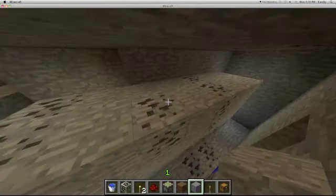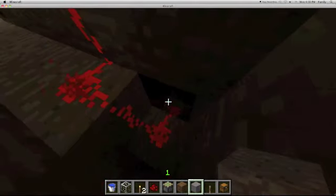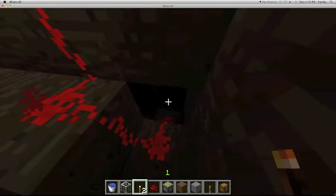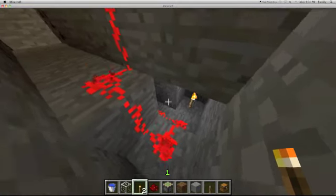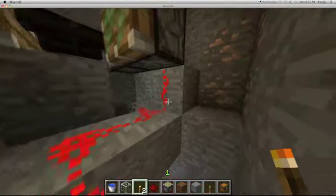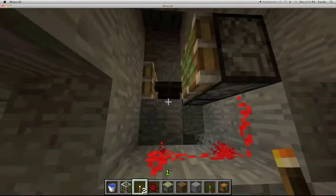Let me just stop that before it gets out of control. So what it is, is it's a really simple piston. Down here, that block right here is the one with the lever on it, and it's activated right now — it's always activated. It sends this redstone signal up here, down here, and into the back of these two pistons. So these pistons are always active.